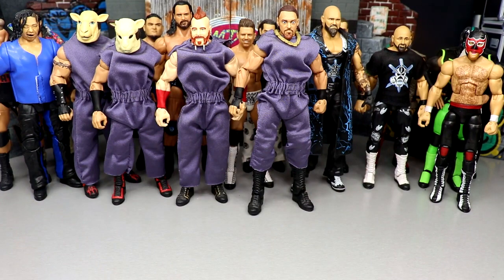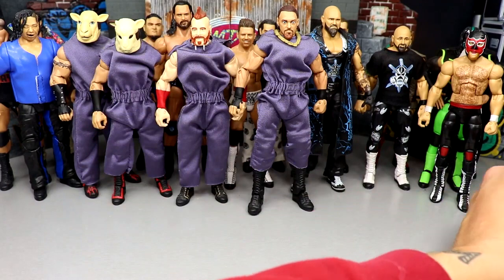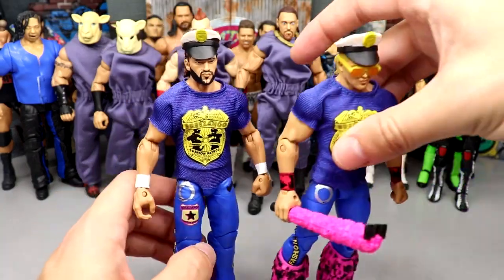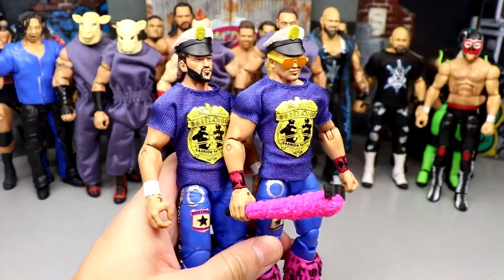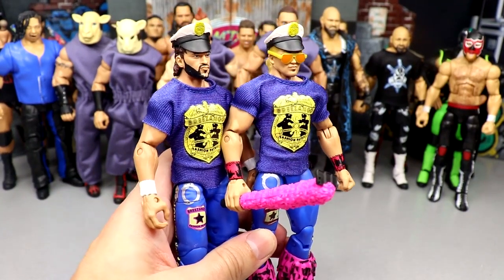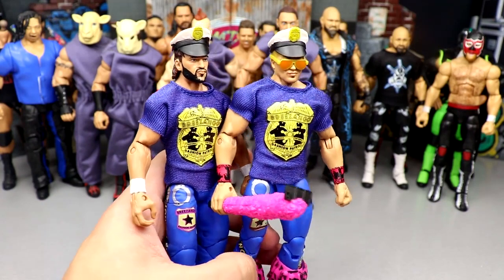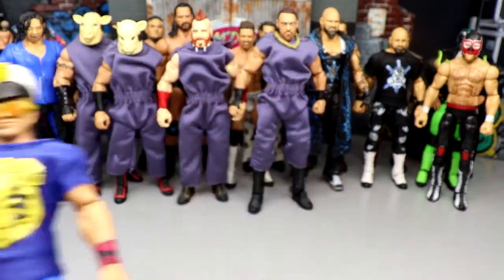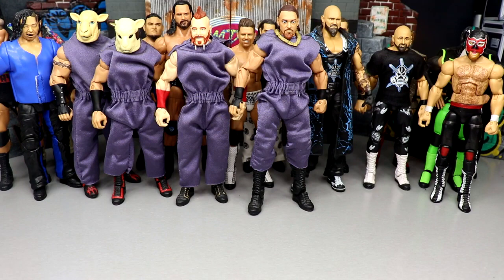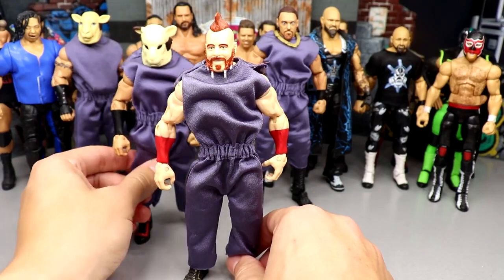A lot of these figures aren't going to need major replacements — it's really just changing the arms to double-jointed. The Fashion Popo, for example — we're not going to get updated Elites of either of these guys. The only thing you can do is swap their arms with double-jointed arms using existing figures. These guys do pose around nice, and if we do end up replacing them, double-jointed arms is the move.